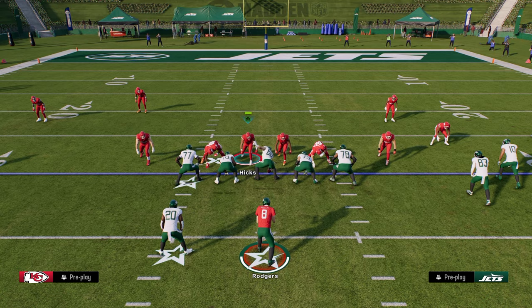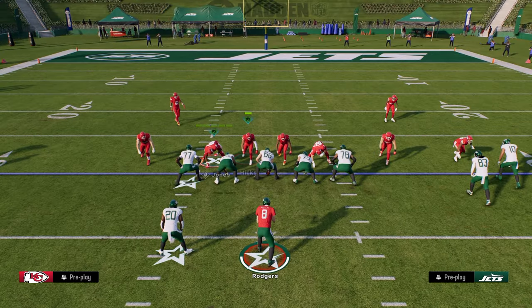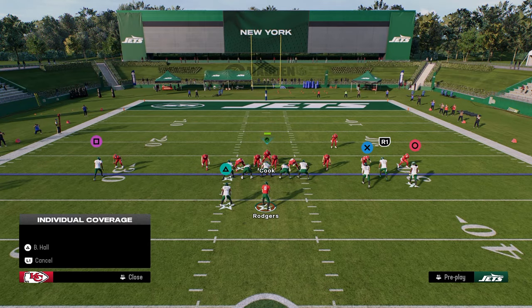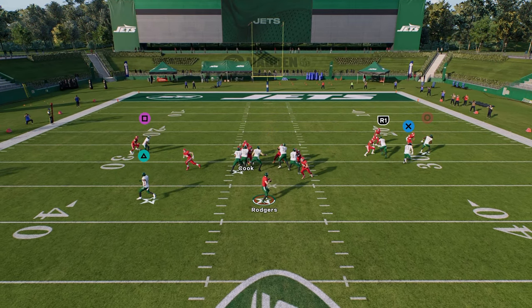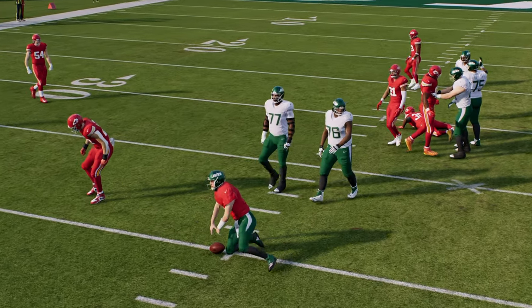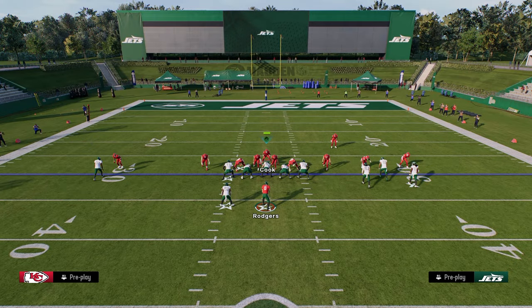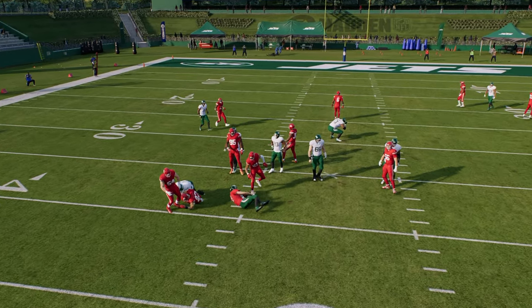The way I like to set this blitz up is we're going to press coverage. If you want to show blitz, that will bring the left side safety in, and then you're going to be usering this player right here. Similar to 3-4 odd, we can take this left side defensive end and man him up to the running back. If they send all five receivers on a route, you're going to consistently get this edge pressure off of the non running back side. And if we anticipate they might be blocking their running back, we'll send that guy on the left side and still get instant pressure at the quarterback.